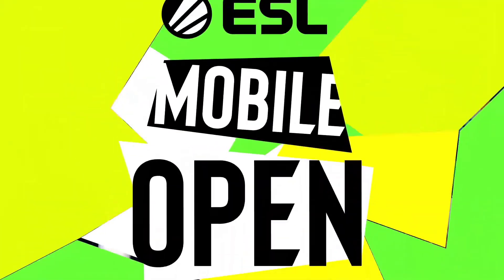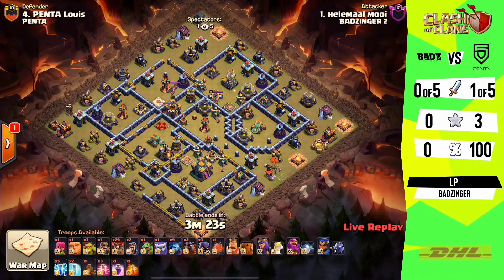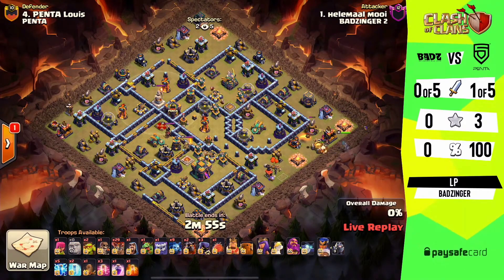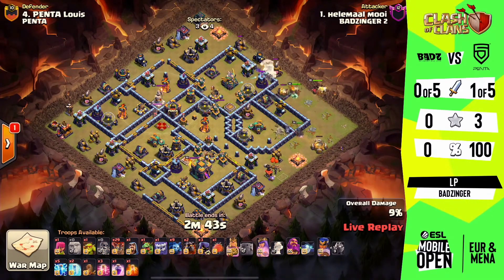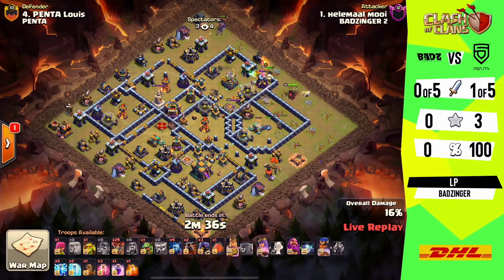Now we've got LP — formerly a 2019 world champion from Nova, who just joined BadZinger this year — and he is known for his lalos; he is a very clean lalo attacker. We have to see if Penta might be looking to try and hold them back. LP is just clearing up some of the structures on that 3 o'clock position to make way for the loons coming in shortly. The queen comes out as well with the unicorn and king-yak.